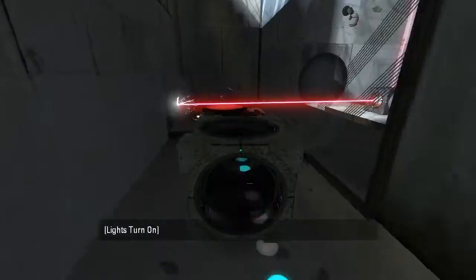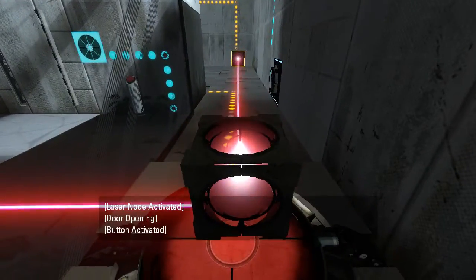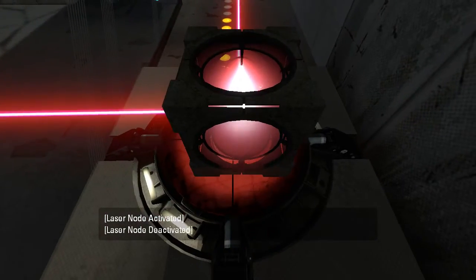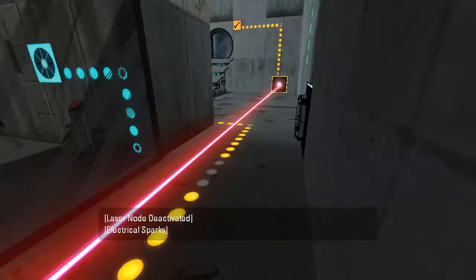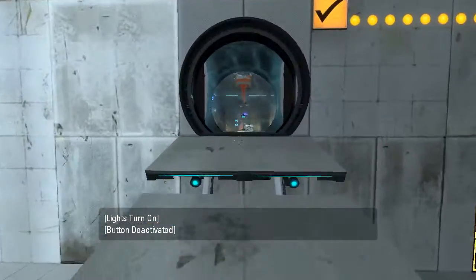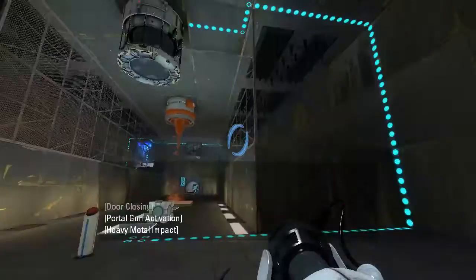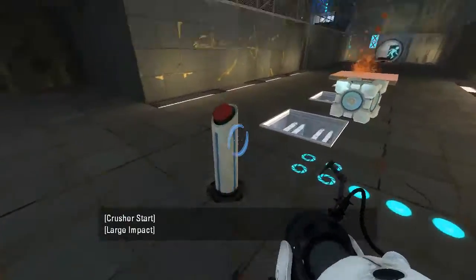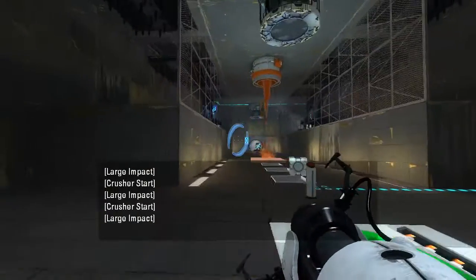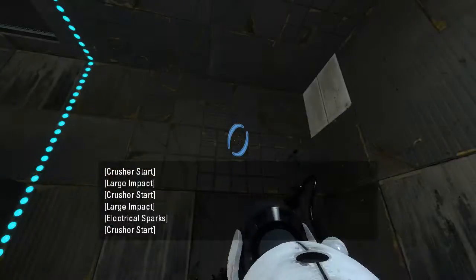It's probably on this side intentionally so that you can keep the laser here without having to turn around too much. There we go. Jump over the laser and on to the next. Hey, here's our portal gun! Well, that was an interesting sound. We've got crushers here and speed gel — this looks suspiciously familiar.